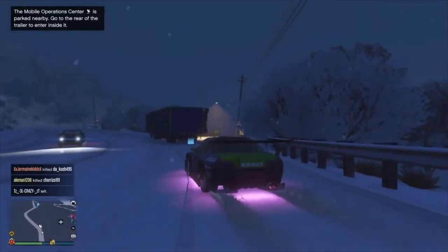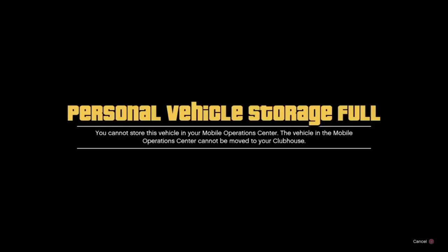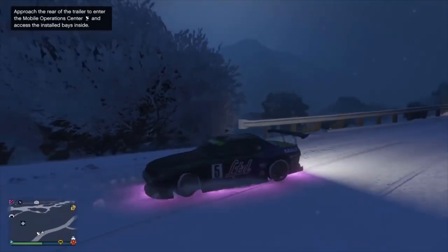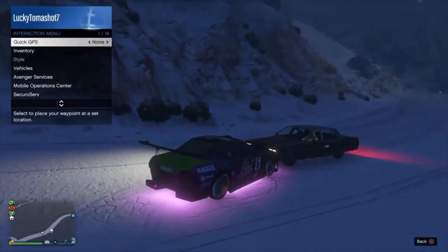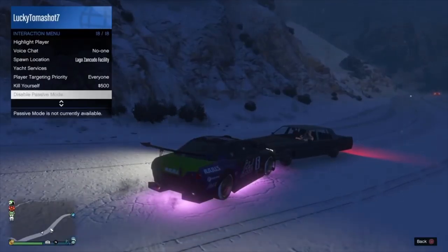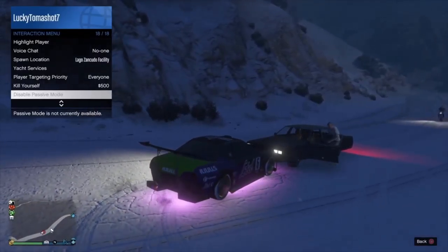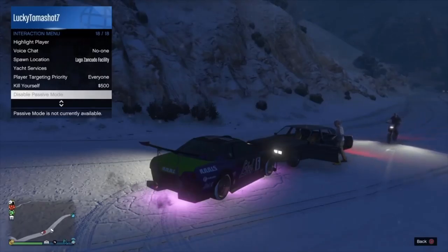It messed up, but I figured this might be good to show you so you don't freak out if it happens to you. The car in my MOC right now is from my biker clubhouse, and as you know you can't store vehicles inside your biker clubhouse. I didn't know what to do, so I decided to take this vehicle to my bunker — which is just around the corner — and park and save it there.